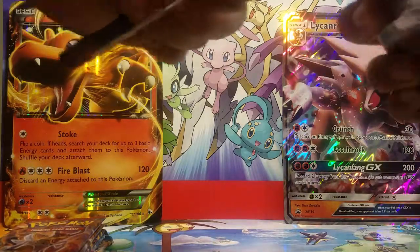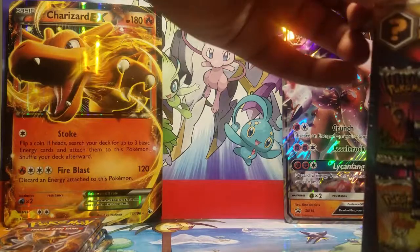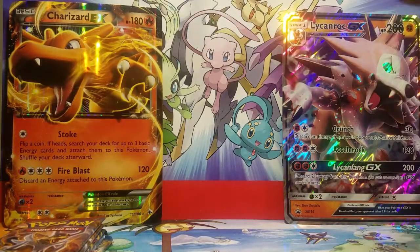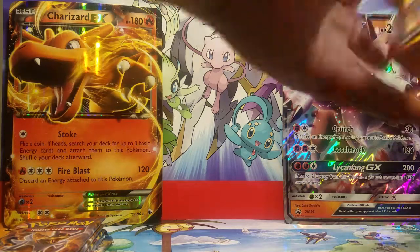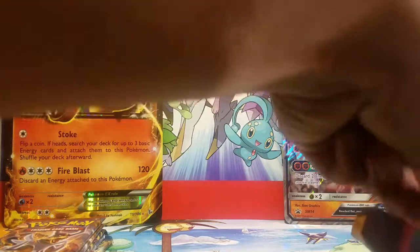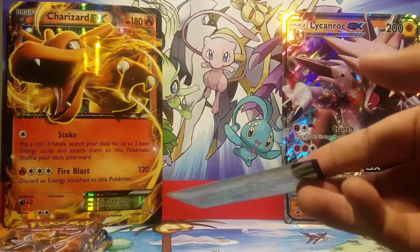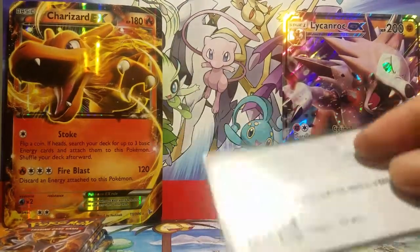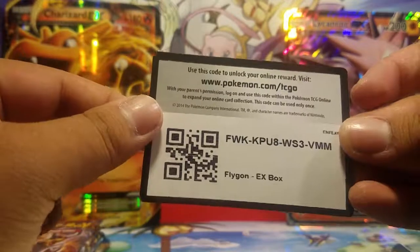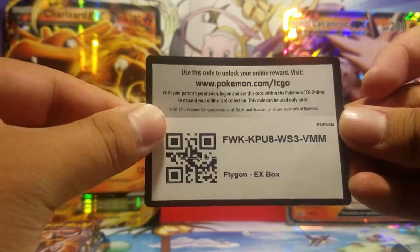Now let us see what we can get out of the mystery power box from Walmart. Let me cut a hole and see what we can pull out of this. They wrap them with bubble wrap, so let us test our luck. Starting off — oh, this is different. They give you a free code card. The Walmart one gives you a Flygon EX box. This is a new edition that they added.